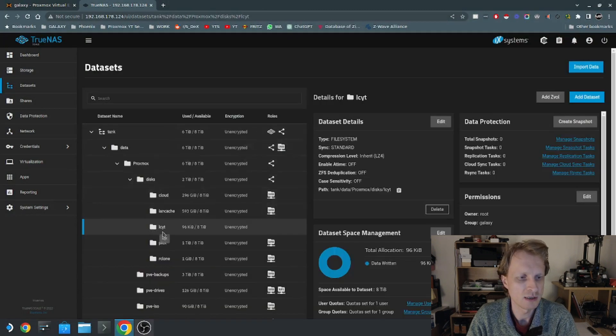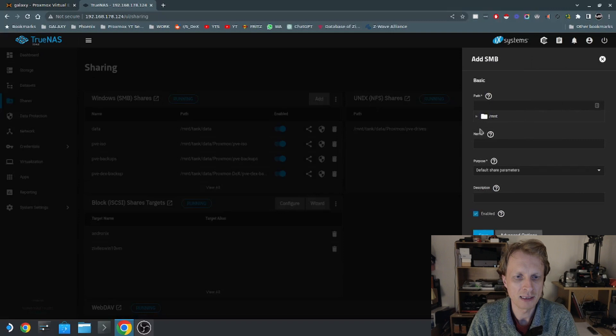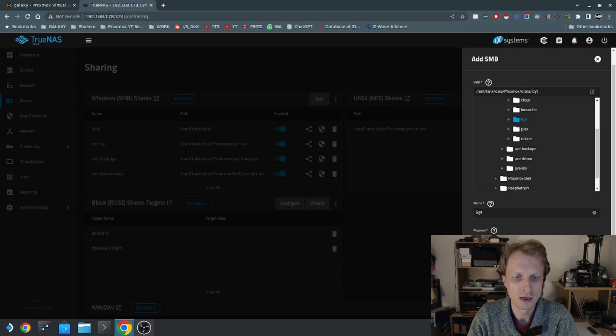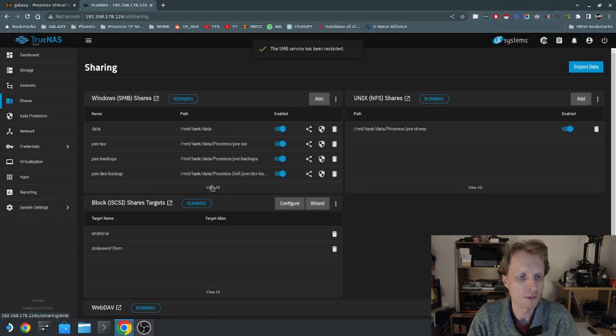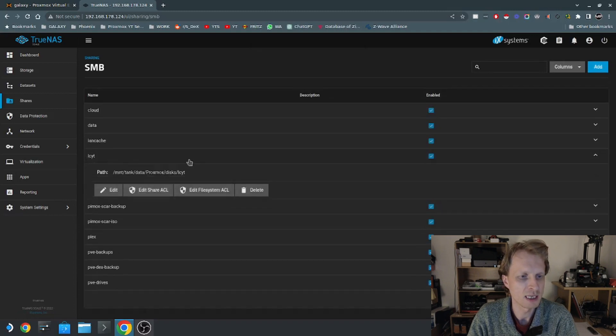Once the dataset is created — as you can see it says LCYT but there's no SMB icon yet like the one above — I'm going to click Shares on the left, click Add, then expand the disk tree all the way to the LCYT folder. The name automatically gets populated; I'll click Save and confirm Restart SMB. Now if I go inside the list, I can see LCYT is active and being shared using Samba.